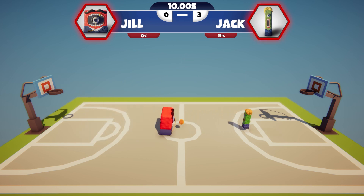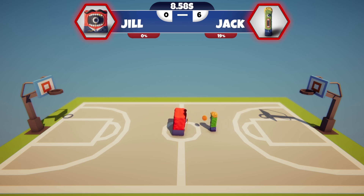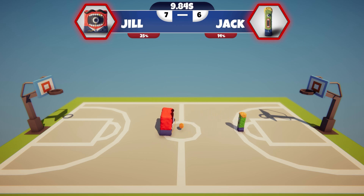Jack's outmaneuvering Jill and scoring left and right — 5-0. Is this a basketball game or a one-sided demolition derby? Oh wait — Jill's waking up from his existential crisis. She's blocking, and Jill's found his mojo. He's sinking shots from the middle of the court like he's trying to prove the earth is flat. Double points! 4-6, with Jack still leading. Jill's on fire — another double pointer. We're all tied up at 6-6. Who knew our silicon shooting star had it in him? Ladies and gentlemen, Jill has taken the lead: 9-6.